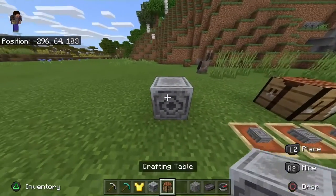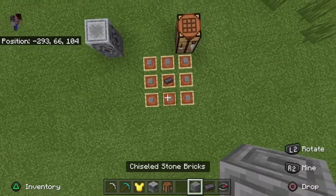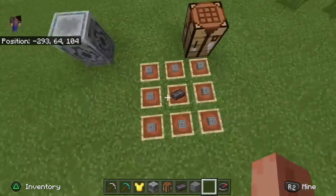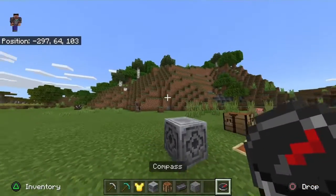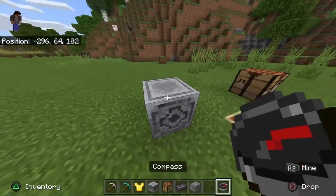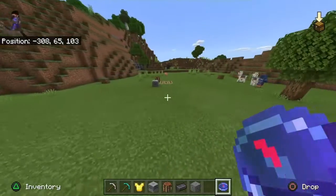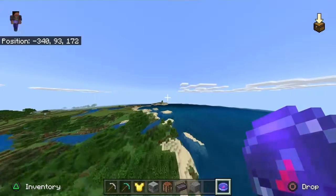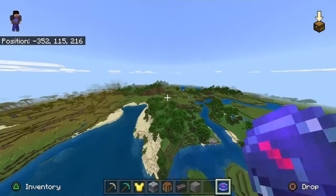The last feature of this video is called lodestone. You will need eight pieces of chiseled stone bricks and one netherite ingot, put in formation exactly like this. You also need one compass. You take a piece of lodestone and put it maybe in your base. Then you take your compass and left-click — or L2 for controller — and it will always point to your lodestone. So let's say you don't have coordinates on and you don't know where your house is and you're really far away — the compass will always point to it, no matter what.